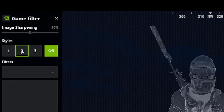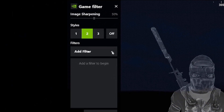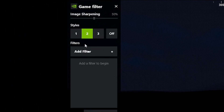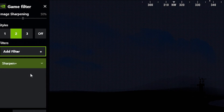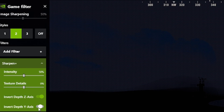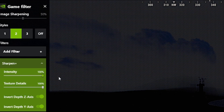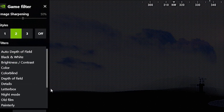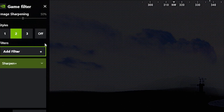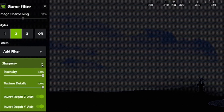This is where all the magic happens. Now that you are here, go and create a filter style. We'll start off with Sharpen Plus, then turn on Y and Z axis, then have intensity and texture details all the way turned up. This is necessary to be able to see in the dark — this is your core reason why you will be able to see in the dark, and it's all because of the filter Sharpen Plus. Without it, this couldn't work.